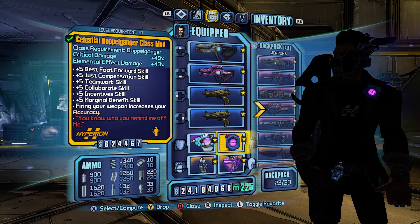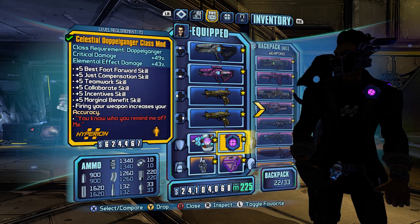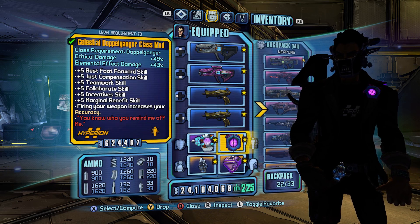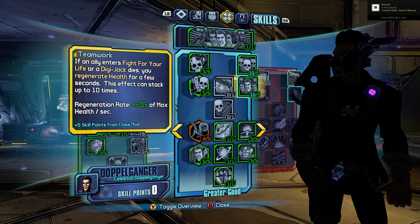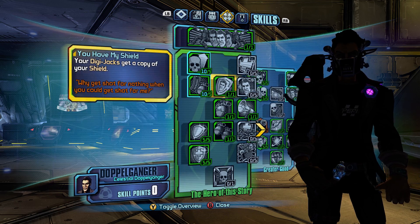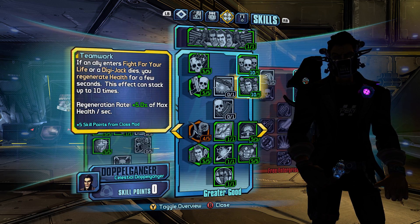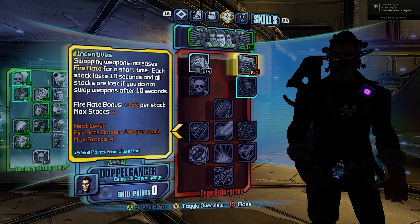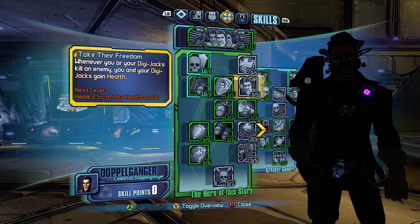The Celestial Calm COM — the red text on this really works well with the Spadroon and the Vibra Pulse. The critical hit damage is great, even better with the tasers. But mainly it was about hitting Best Foot Forward and Teamwork — those were mainly the two. Having Collaboration and Just Compensation are a huge nice bonus, but Best Foot Forward and Teamwork just make your DigiJacks stay out for so long and give you so much health. These two skills on one COM are ridiculous.